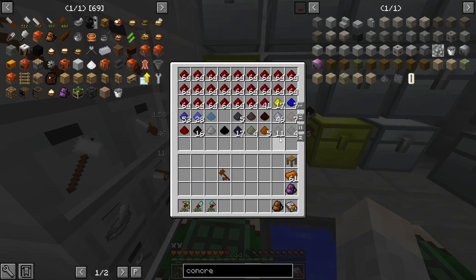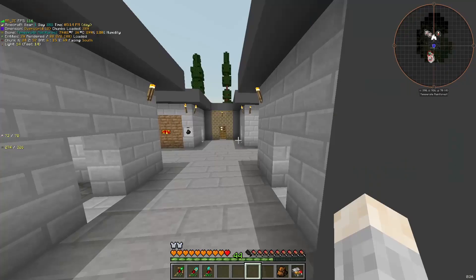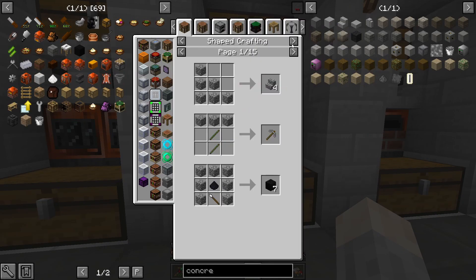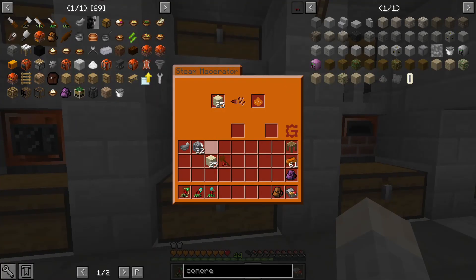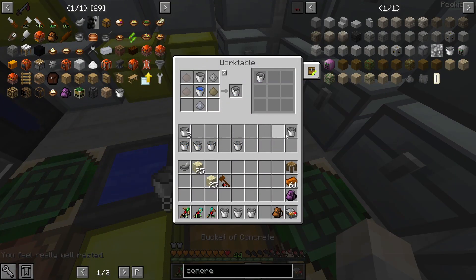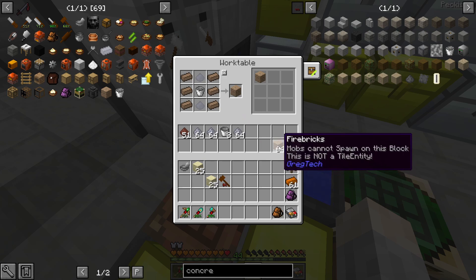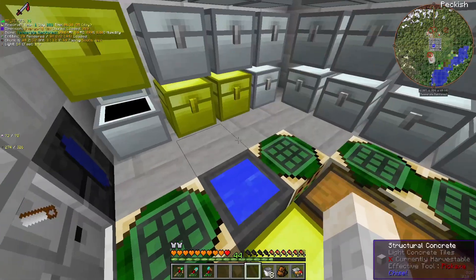I need more stone dust for the last batch. What's the easiest way to make stone dust? Cobblestone in a macerator — and yes, it gives me stone dust. I macerate some cobblestone and get four stone dust — perfect. Now I can finish making these concrete buckets. That was the perfect amount — actually amazing. That's a full stack of fire bricks. I used everything almost perfectly, with a whole stack of each material left over.